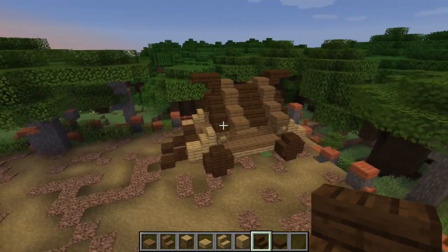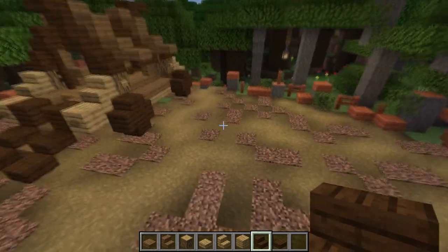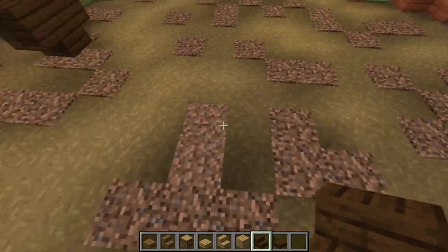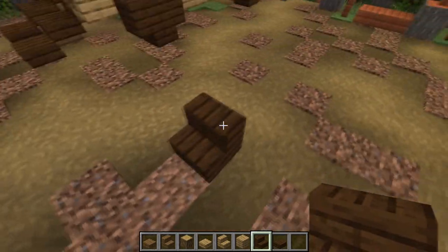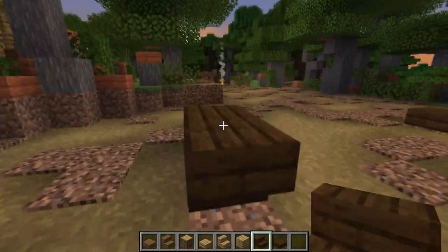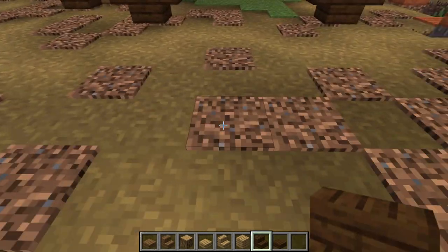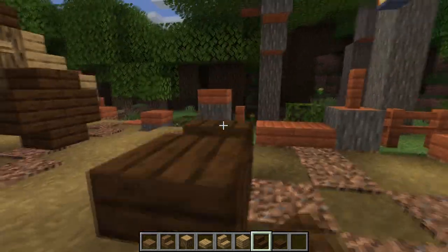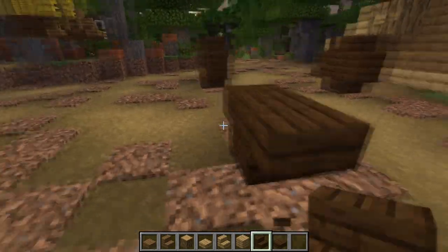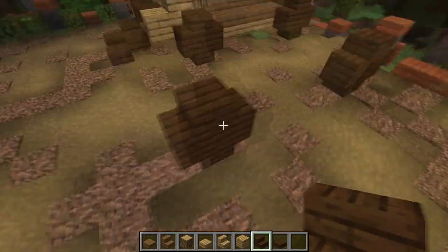Next one is some kind of royal family travel wagon. Now instead of starting with the frame we're gonna start with the wheels, because it is a lot easier to add the frame later when you have orientation with the wheels. Also make sure you have four blocks of empty space between the wheels on the same side, and five blocks of empty space between the wheels.